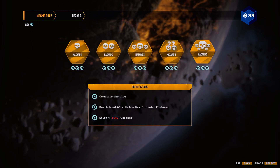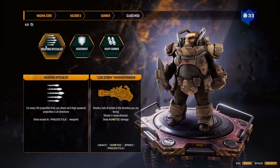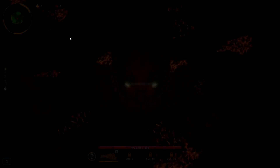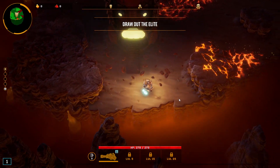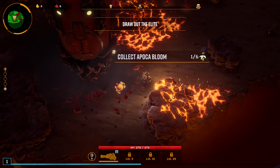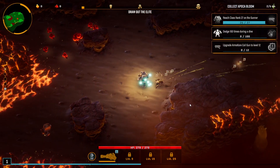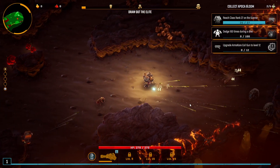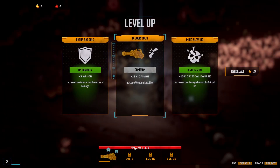Today I'm gonna go to Magma Core and choose a gunner with a lead storm powered minigun, and I'm gonna try to see how good this weapon is. I think it's pretty bad, but last time I took it, I wasn't really good at the game yet.